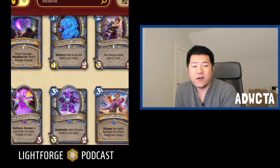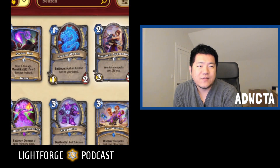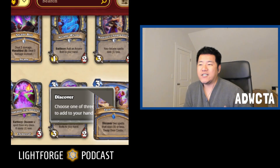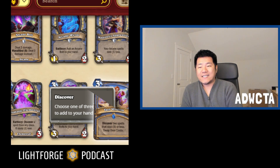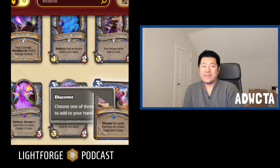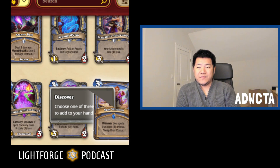Overall, mages have a pretty cohesive package surrounding arcane spells and arcane bolts. Arcane Worm generates arcane bolts, Arc Splitter generates arcane bolts, Vast Wisdom discovers spells which could be arcane spells, and Magister's Apprentice makes them all cheaper. It all synergizes with each other and they all have an offering bonus — you've got something here. The other three classes we looked at don't really have anything with this rotation. Those new cards are just random cards stapled onto whatever the class was going to be. But for mage, this is a cohesive package.